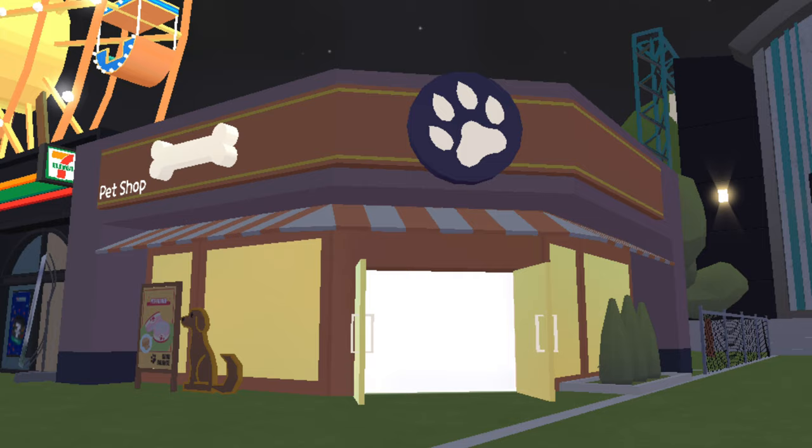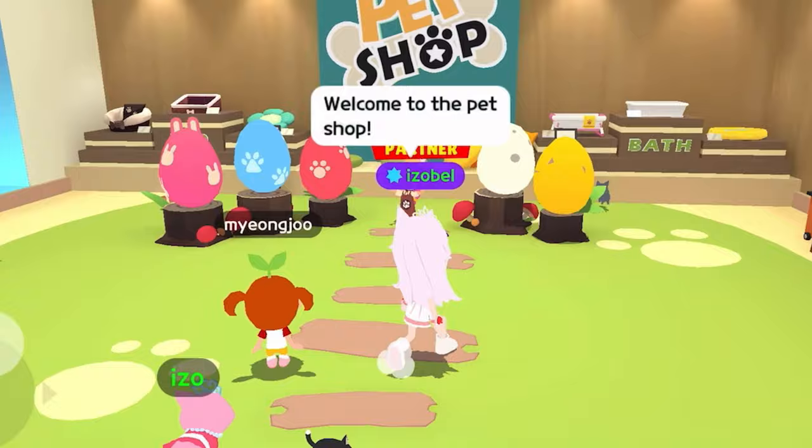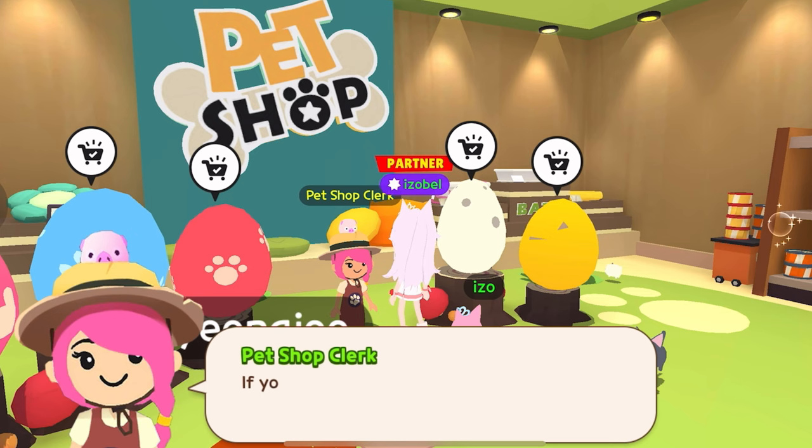Lastly, we will visit the pet shop. The pet shop is located in the plaza next to the 7-Eleven store. Welcome to the pet shop — we sell everything a pet may need. If you don't have any eggs, buy one here. If you are in need of pet items, take a look around.